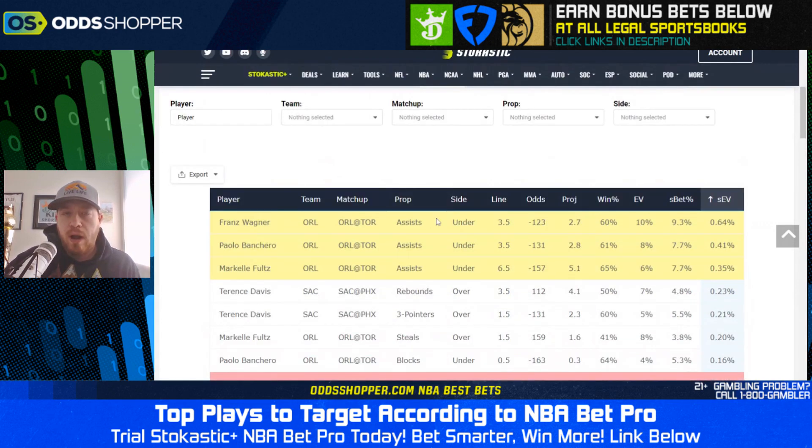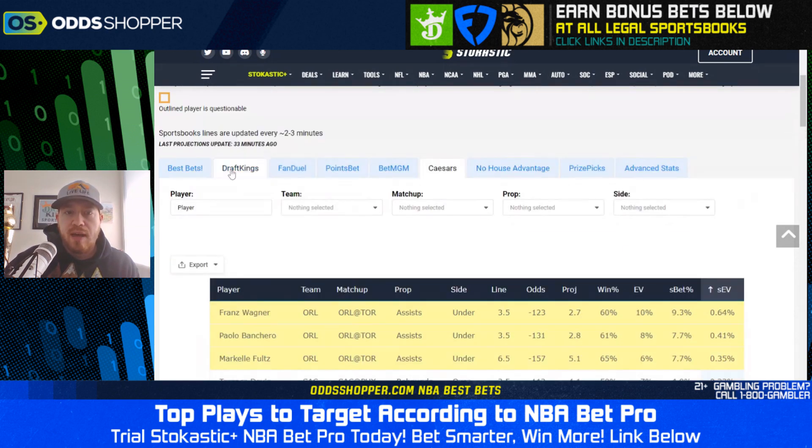Moving over to Caesars, the same three Orlando wagers are at the top on assists — just going to ignore those until we get an update on Cole Anthony's status. Here we have Terrence Davis, over three and a half rebounds at plus 112. We have him projected for 4.1. Malik Monk is out once again tonight for the Kings. In their last game, Davis got about 27 minutes in regulation. He's likely to end up in at least the low 20s of minutes, if not more. He has a 50% chance of winning this wager, giving you a 7% expected return. We recommend wagering 4.8% of your bankroll, and you can expect your bankroll to grow by 0.23%.